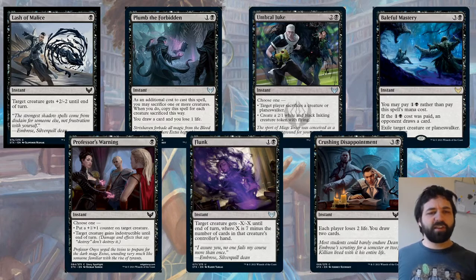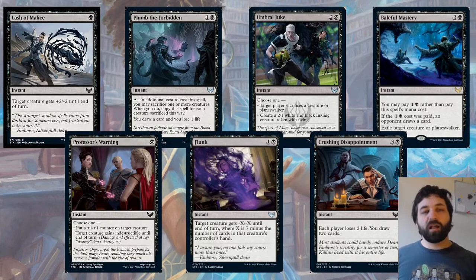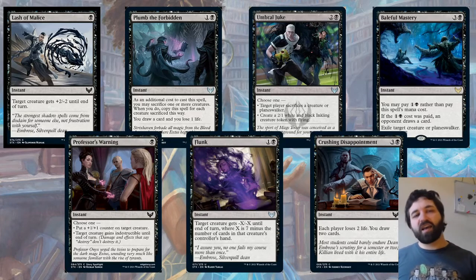For a single black mana, there's also Professor's Warning — another modal spell. Choose one: put a +1/+1 counter on target creature, or target creature gains indestructible until end of turn. It's a way to either put a little pump on a creature to get the last bit of damage, or to blank a removal spell. You might want to play your removal in first main phase just in case they cast this to give something indestructible. But sometimes you might want to wait until they try to block and cast it then — and in response, play your removal spell depending on what you've got.